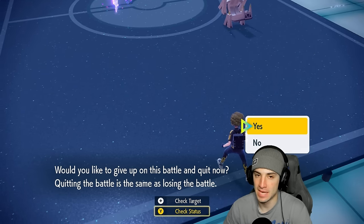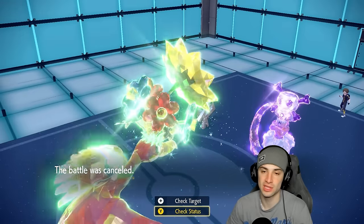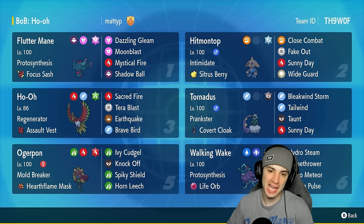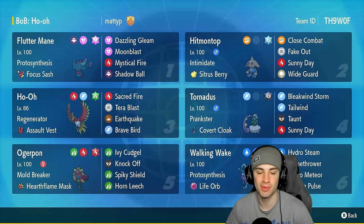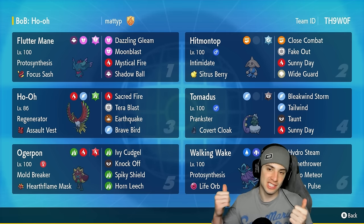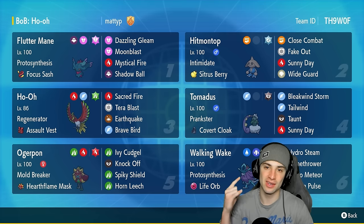After that Taunt, our opponent just took the game over. But two and one — we'll take that winning record all day. Ho-Oh thrived in match one and match two. Match three, the Kyogre-Tornadus combo got the best of us and won the weather war. But a 2-1 winning record — can't go wrong with that. Ho-Oh doing big time damage with Sacred Fire, Tera Blast, EQ, and Brave Bird — every single move got value. If you enjoyed today's content, smash that like button, subscribe so you don't miss any videos. Peace out everybody!